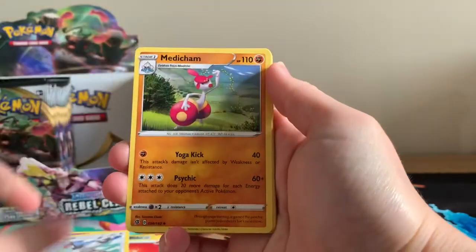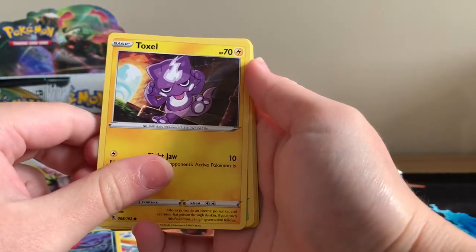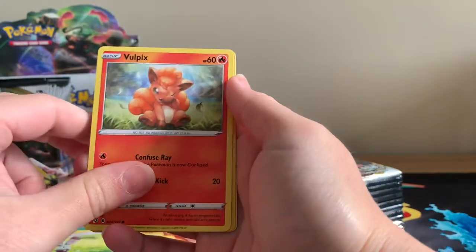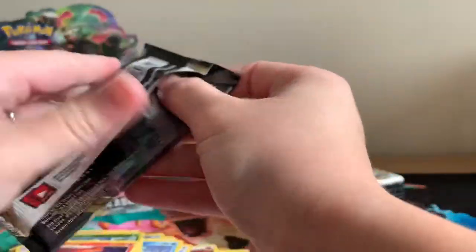Tranquil, Medicham, Morgrem, Toxel — I like that one, that one's cute — Applin, Galarian Darumaka, Barnaclore, Vulpix, Reverse Holographic Applin, and a regular rare Ninetales.